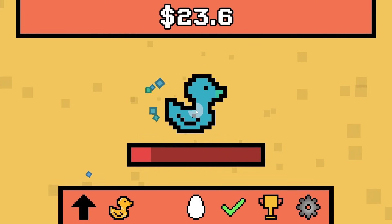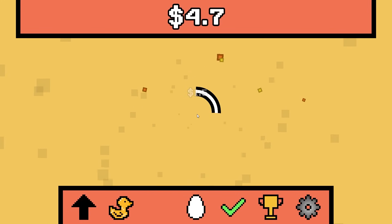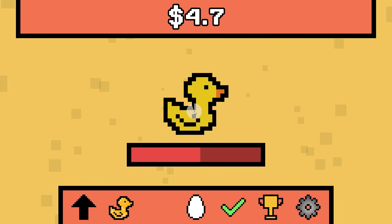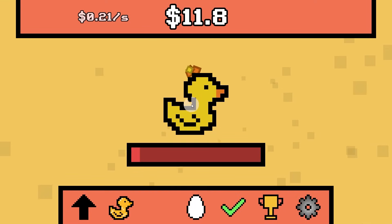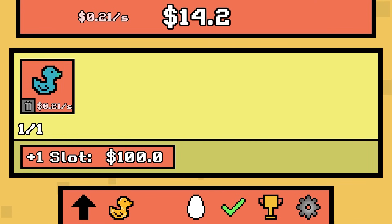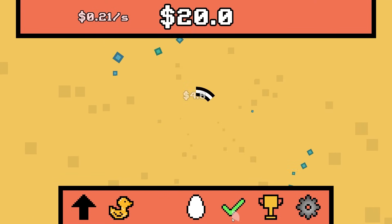After killing this duck we'll have enough to upgrade. Let's buy the egg — now let me capture a duck please. Will you drop an upgrade? Yes, he dropped it — that's giving me 21 cents every second, that's actually a really good drop. I only have one slot now and I should get another one for $100. But let's focus on completing the quest — we need four more upgrades.